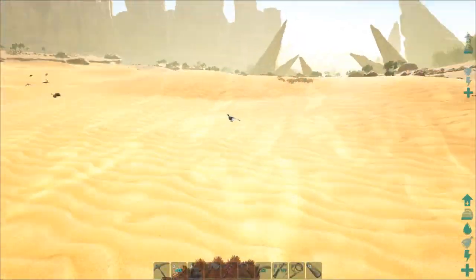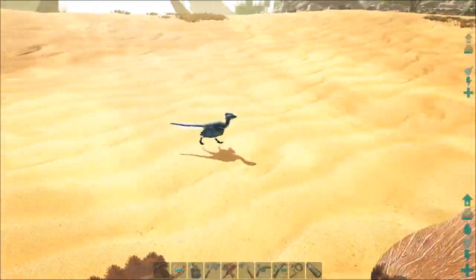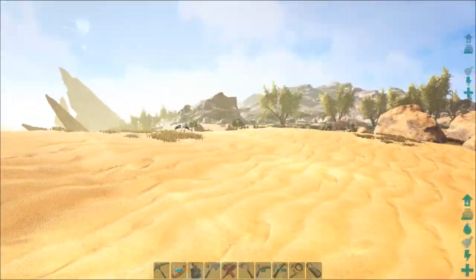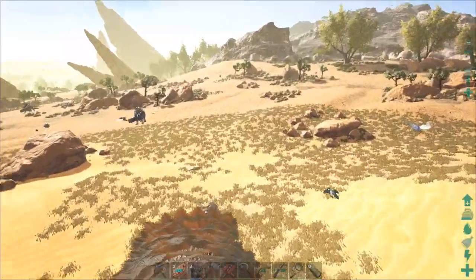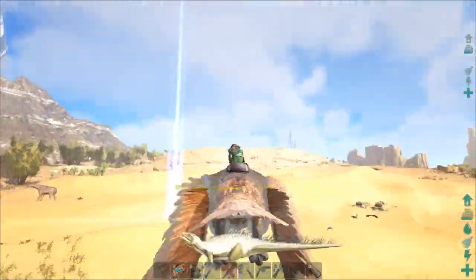Oh hey, there's an Archaeopteryx! Hey buddy, you're a little away from your Joshua trees, don't you think? We're having fun with that. Oh, Pegomastax — no way, dude. Later, man. You're toast. You're gonna be food for the vultures. Whoever decided that a level 140 Pegomastax needed a thousand hit points... yeah, thanks for that, guys.